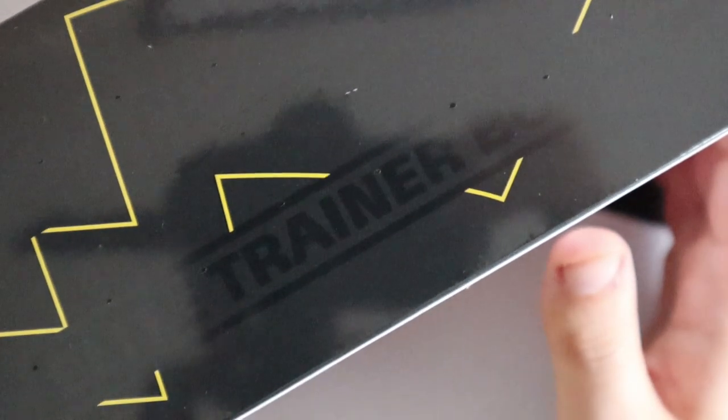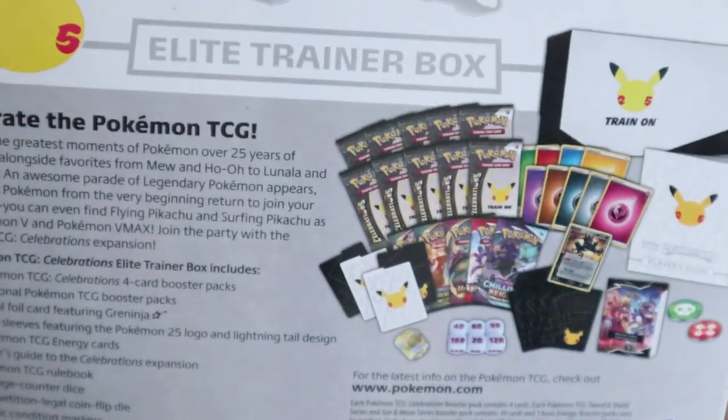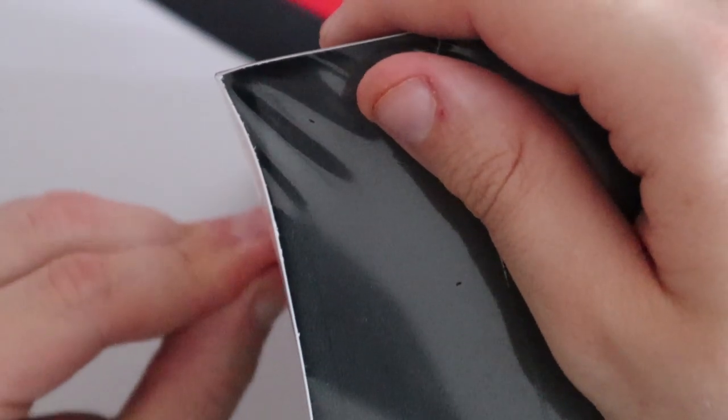The Elite Trainer Box has 10 Celebrations Booster Packs and 5 non-Celebrations Booster Packs, among the usual ETB contents. There is also a Pokemon Centre exclusive Elite Trainer Box which comes with a couple more booster packs as well as a Deck Box. This is probably the best value for money way of getting Celebrations Packs. The worst value is probably the Ultra Premium Collection — you get 17 Booster Packs but it's a lot of money, though you also get the Gold Charizard card, Gold Pikachu and coins.